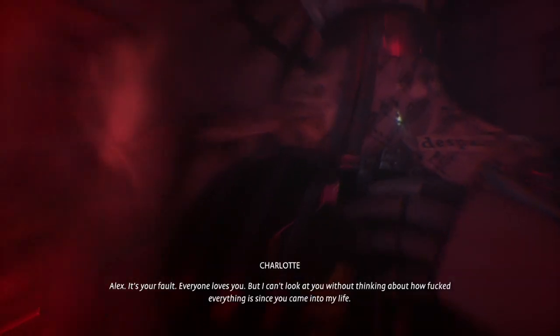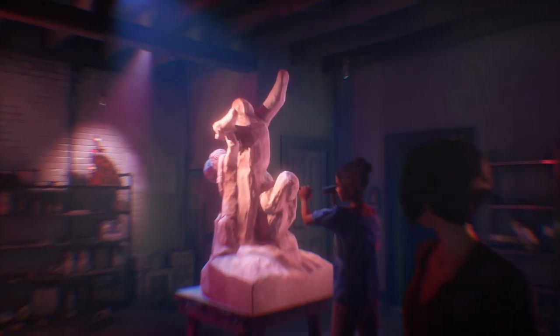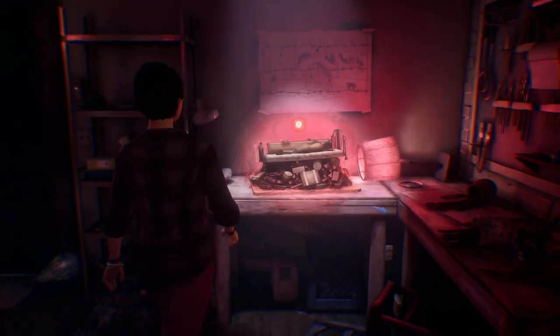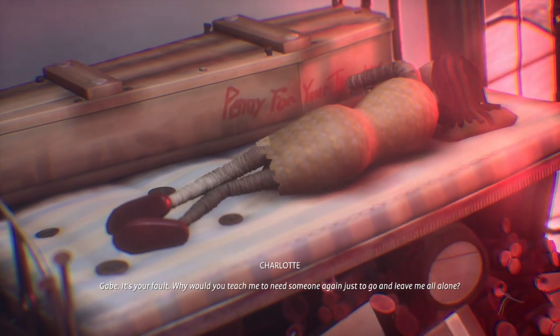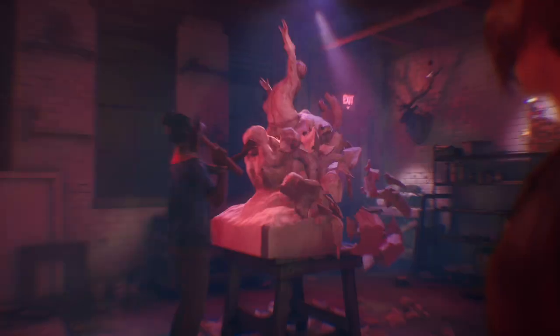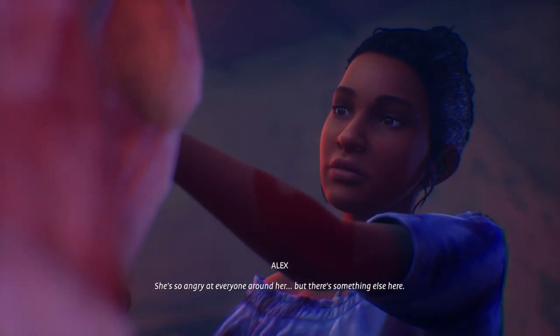Alex - it's your fault. Everyone loves you, but I can't look at you without thinking about how messed up everything is since you came into my life. Damn, you don't have to put it like that. She's blaming me as well - now she's just being a jerk for no reason. Gabe - it's your fault because he died. Why would you teach me to need someone again just to go and leave me all alone? She's the type to blame everyone else but herself.